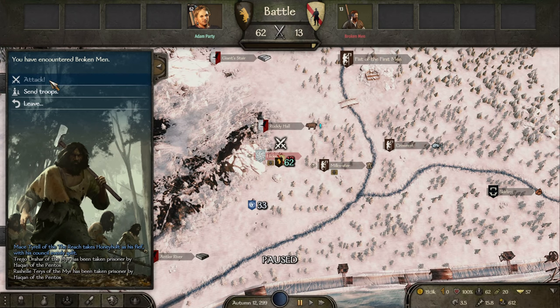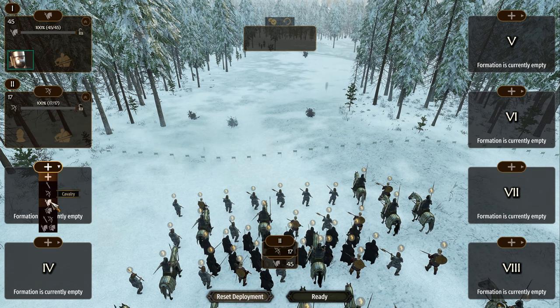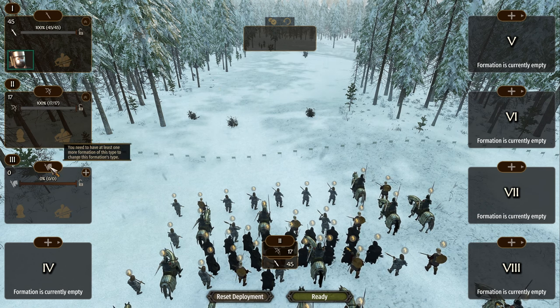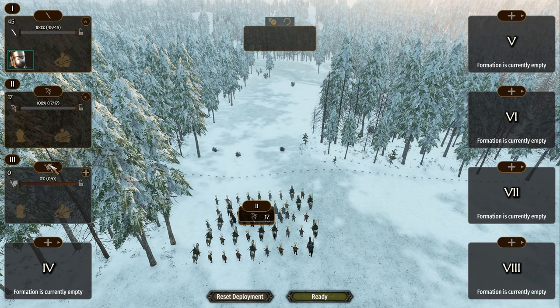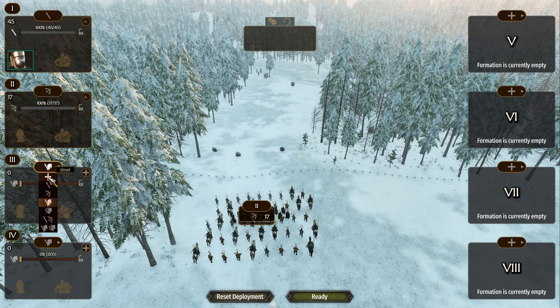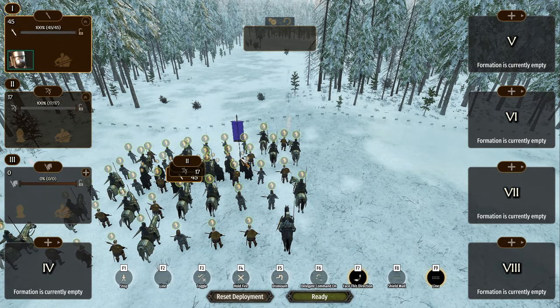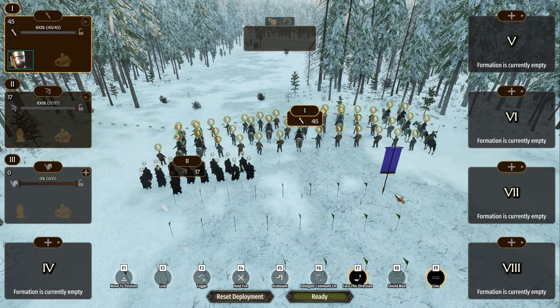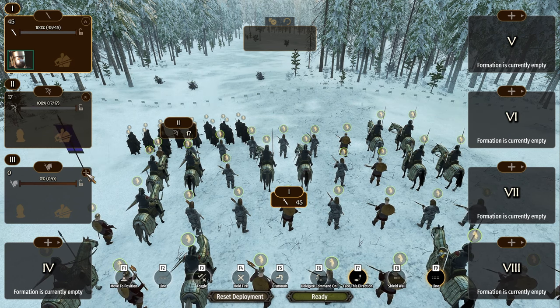Now we're just going to rejig our army. I'd like to have infantry as class one. You are now going to be cavalry, you are going to be infantry. Where are my cavalry? You need to have at least one more formation of this type. I don't understand. I'm so confused right now. Where are all my knights? Oh look, there we go — there's the old click and drag. So why am I cavalry now? I do not understand.